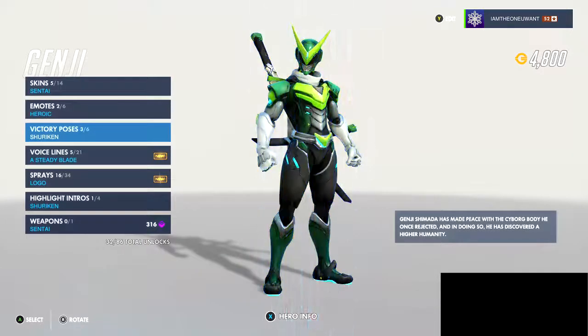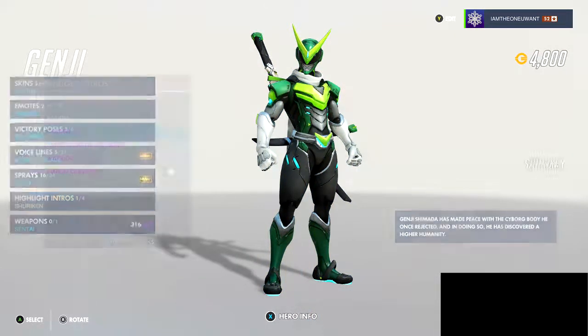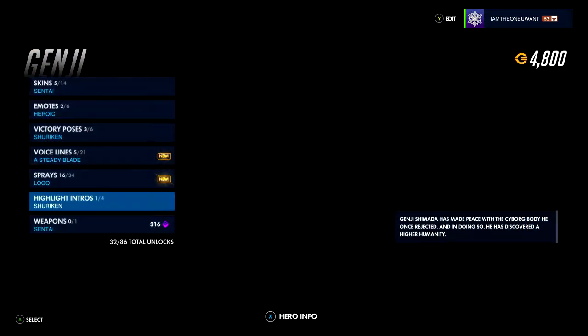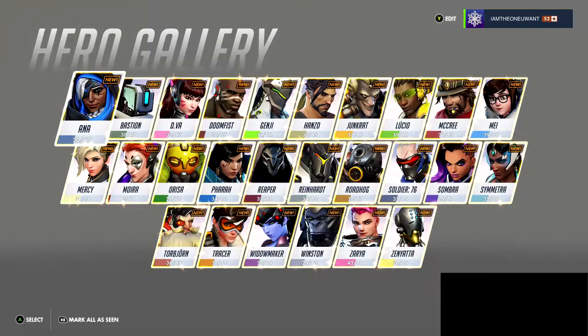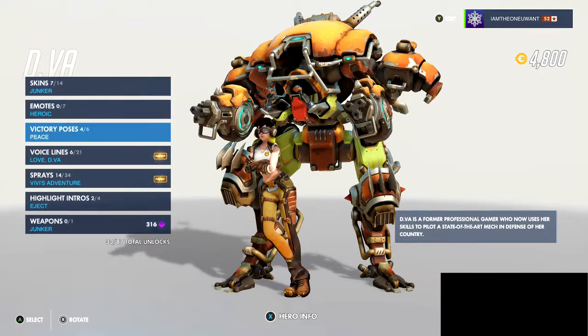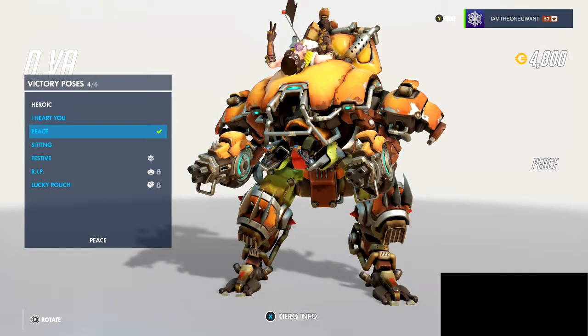I also got a new Bungee victory pose, the Shuriken intro for Genji — I don't really play as him too much but that is pretty cool. I also got D.Va, who I do main sometimes, along with her victory pose. The Peace pose — I love that, it is just awesome.